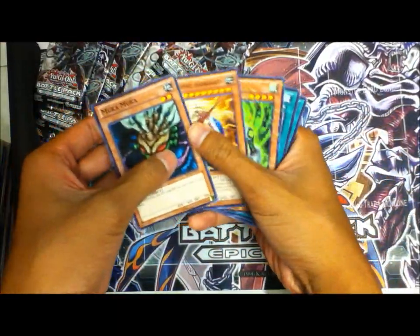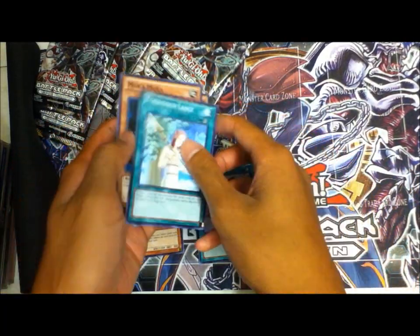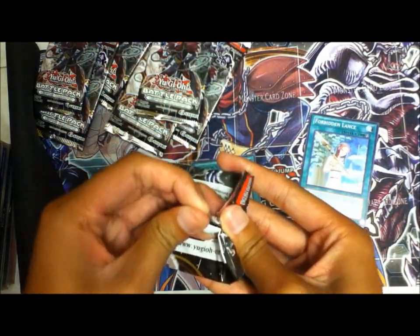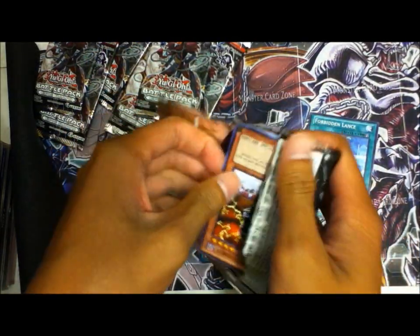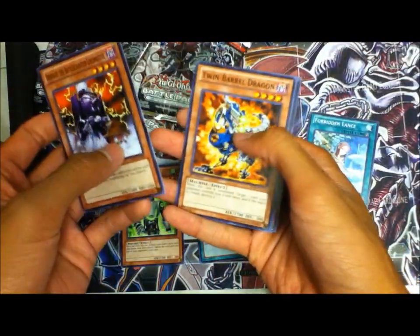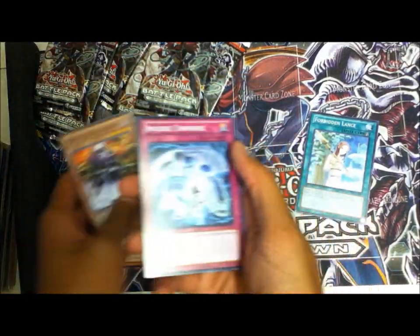Muka Muka, Barbarous, Side Blocker, Snack Scale, and Forbidden Lance — nice, I actually needed that. Decoy G, Barrel Dragon, Deep Diver, Dark Pride, and Inverse Universe.